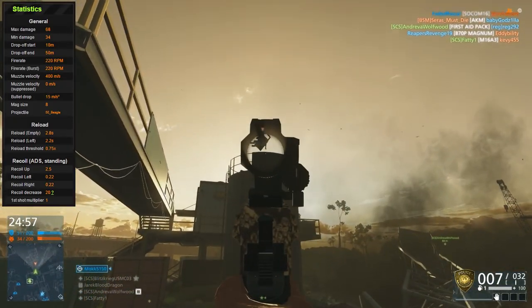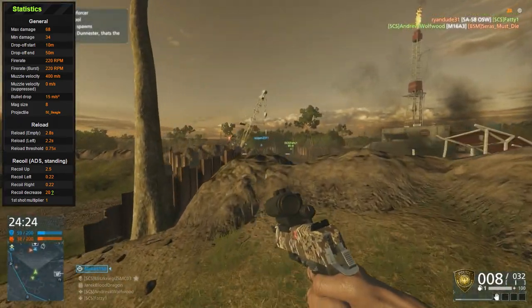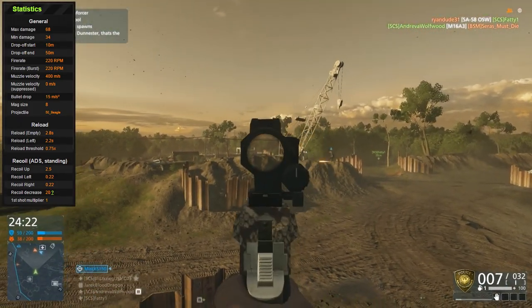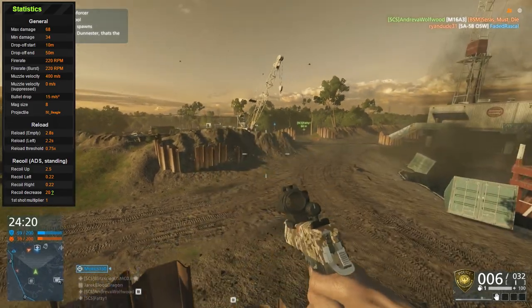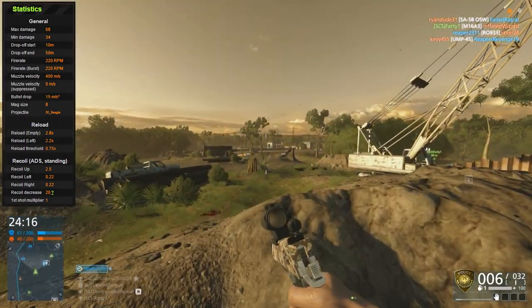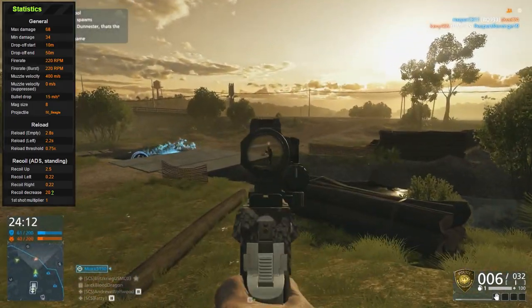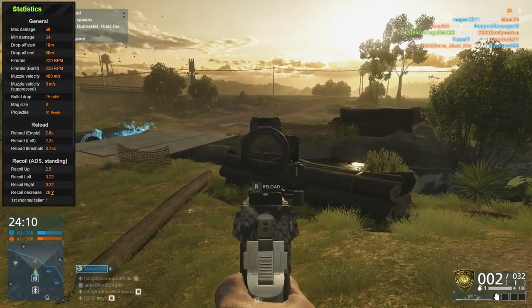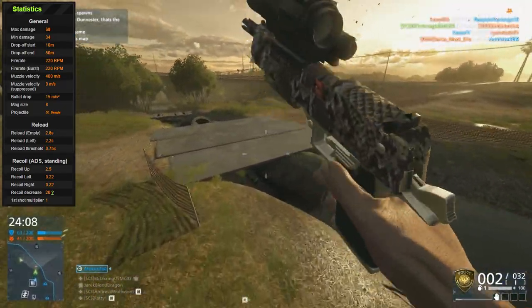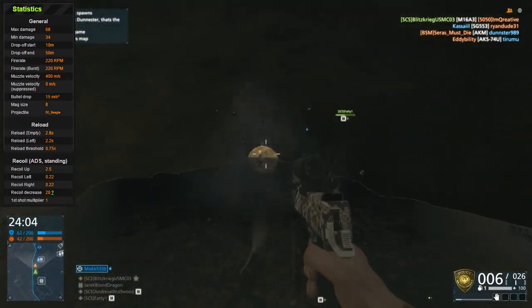The fire rate is a little slow, as to be expected — 220 RPM. You should be pacing your shots because it does recoil a bit. The muzzle velocity is on the faster side for pistols at 400 meters a second, but assault rifles have about 600–700 meters a second, so note that your muzzle velocity will be slower than everyone running around with their M16s. You can go toe-to-toe with them, but they do have the advantage.